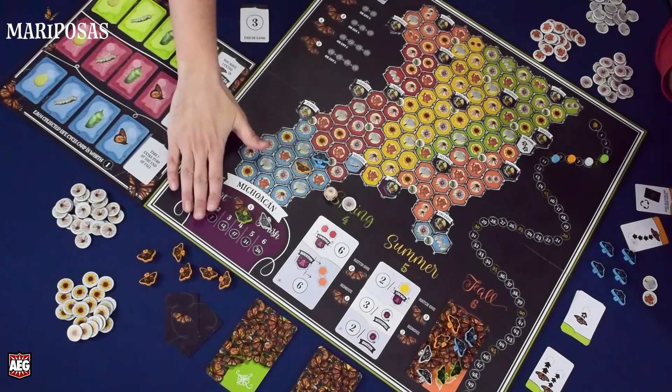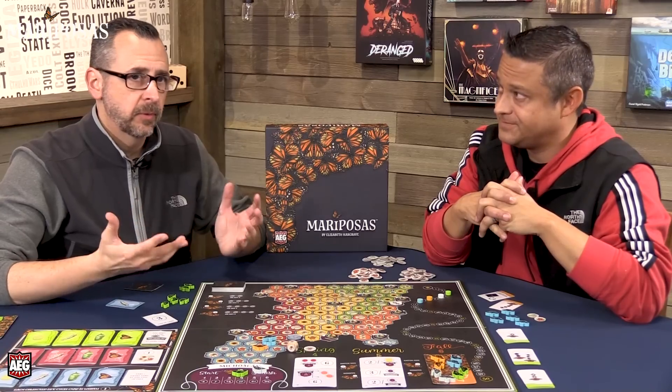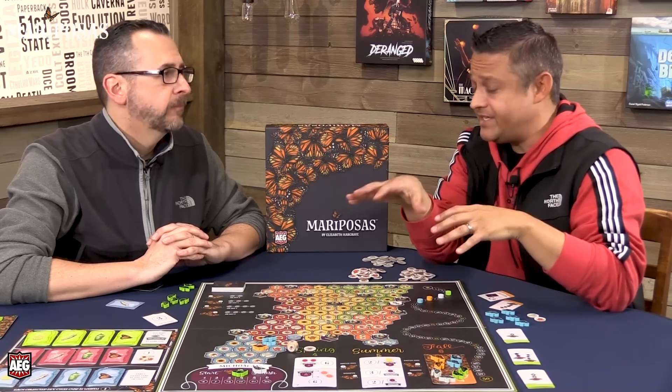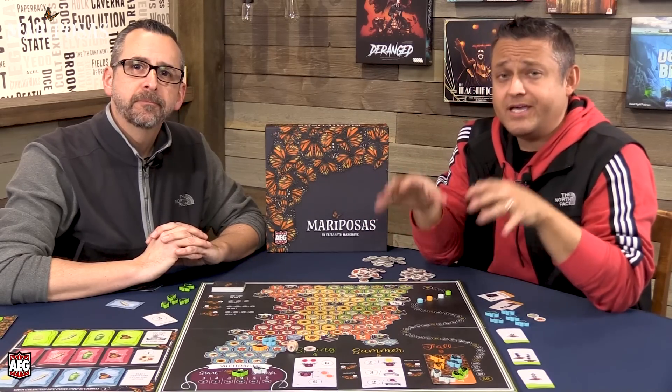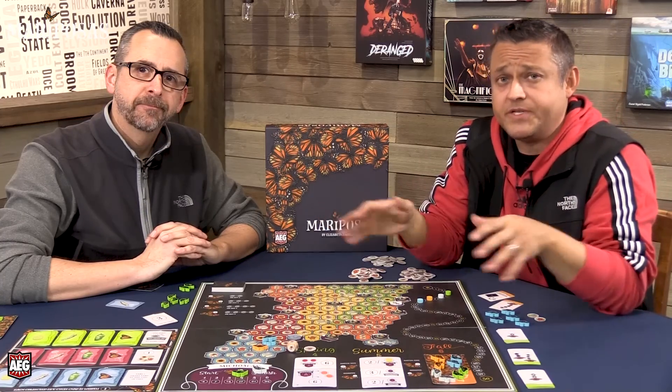Mariposas is a set collection game where you go up into the United States collecting flowers to breed monarchs as quickly as possible, score goals, and get back to Mexico for additional end-game points. You can focus on the goals or try to get as many butterflies back to Mexico — balancing between those two strategies is really where the game is at. This is a two-to-five player game coming out in summer from AEG and designer Elizabeth Hargrave.